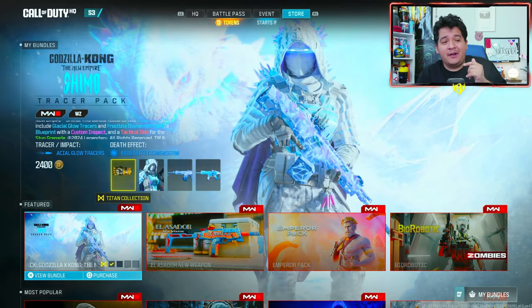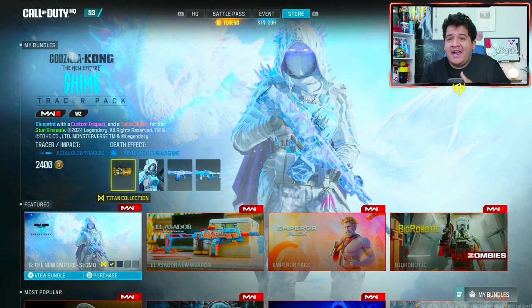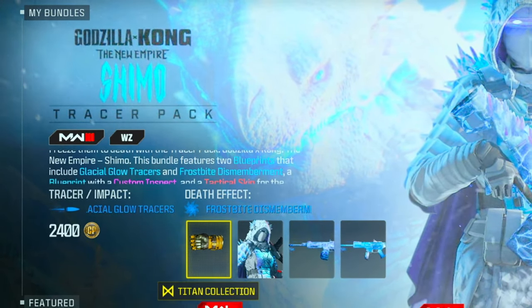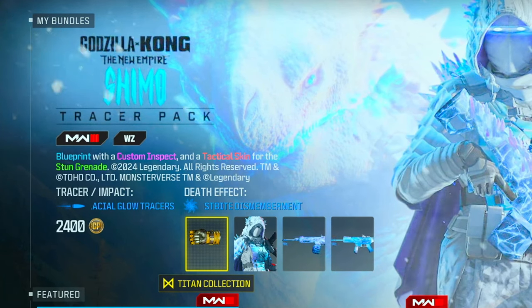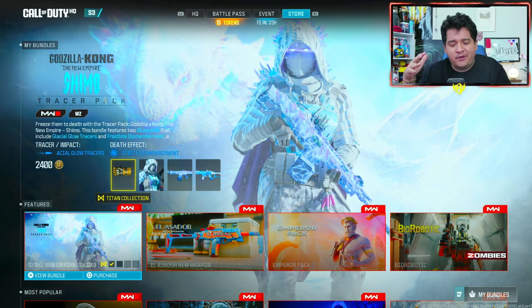In today's video, we're going to be covering the first major store bundle to hit Modern Warfare 3 — the Godzilla and King Kong collaborative bundle with Call of Duty, that's going to be the Shimo Tracer Pack Operator Bundle. This is coming in at 2400 COD points. We've seen the Kong bundle before and that was definitely amazing for the finishing move, but here we got the Operator Shimo who's part of the new movie.